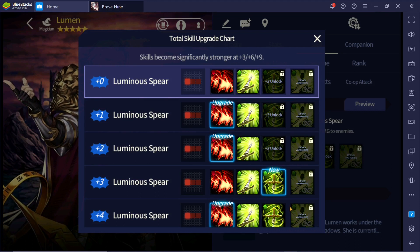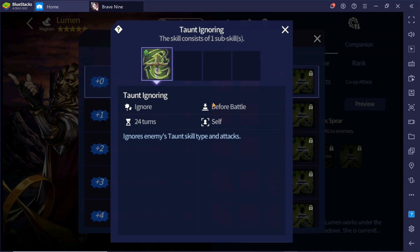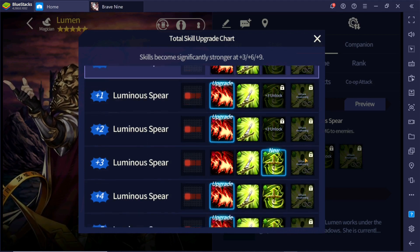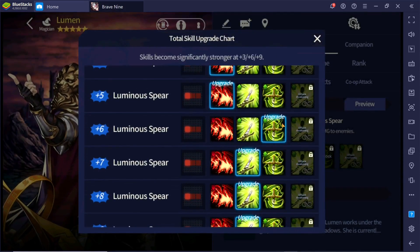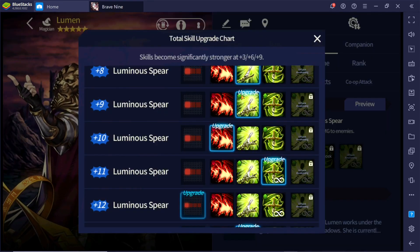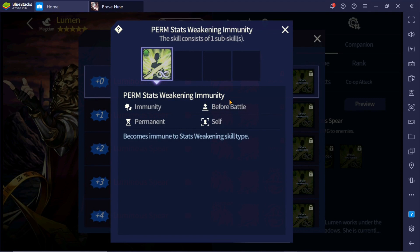The third skill is the main highlight — it is a tonic. Tonics are very useful because with this skill he will be able to ignore thorn and hit the whole lane easily, similar to Natas. At plus three you unlock this skill, and it lasts for 24 turns. At plus six it becomes 48 turns, while Natas at plus six it became permanent. You need plus eleven for Lumen to have a permanent tonic. Since Lumen is a five-star masonry unit, it is relatively easy to get the skill books instead of Natas, which uses legend skill books.